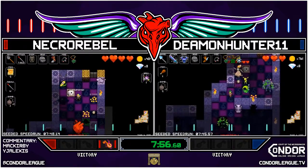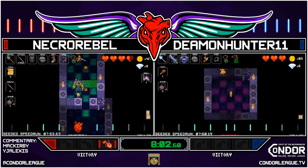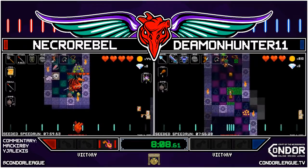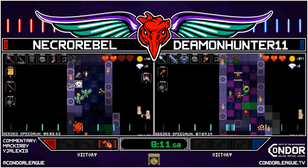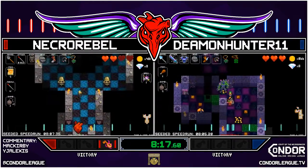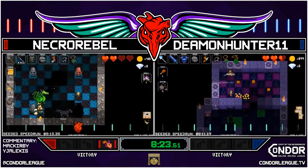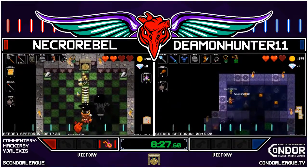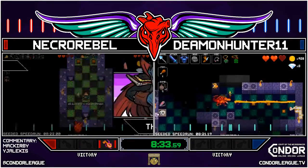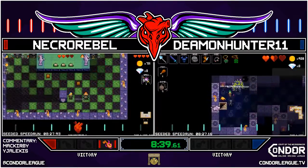This is a spooky situation for Necro Rebel — handles it really well though. Good use of the Wall Pig, does end up taking a hit. They're both down onto four-three at almost exactly the same time. The Tele Monkey from Necro Rebel — this is spooky! We'll see if he can survive it — he does, by the skin of his teeth! What a Tele Monkey! He's onto his Dead Ringer — it's gotta be about twenty seconds before Demon's gonna get there, if not more. His armor saved him big time there. This Dead Ringer's a little bit off the rails — Necro Rebel survives though. What a lead for Necro Rebel — gonna be looking to take a two-zero lead in this set!